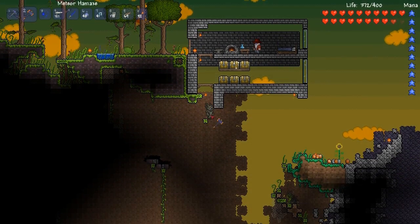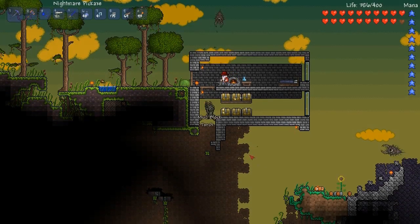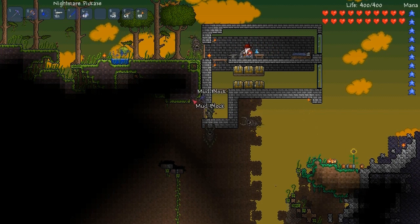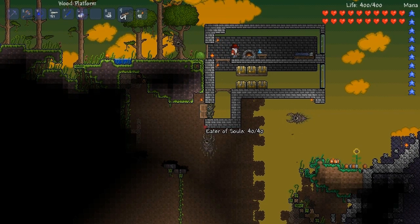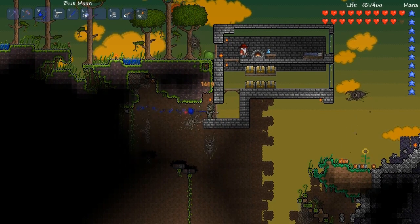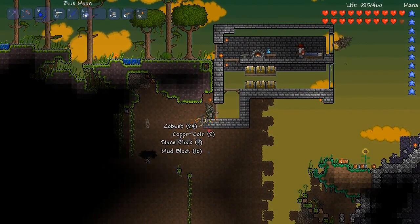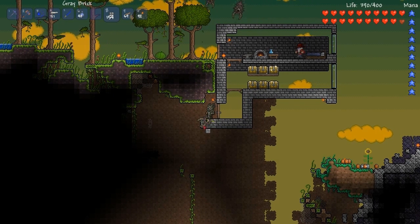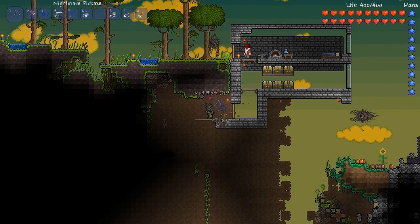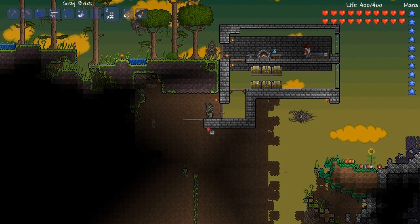I'll take this off temporarily to calibrate the floor height. Get rid of that. And then I'll place a little porch — a little back porch. Something like this, and then some platforms to drop down with. Once I start building stuff like this, it becomes hard for me to stop because I just sort of get into what I'm doing. I start having fun building.